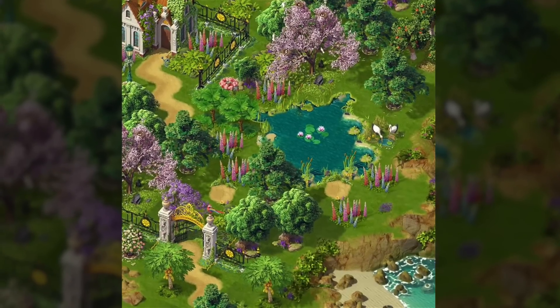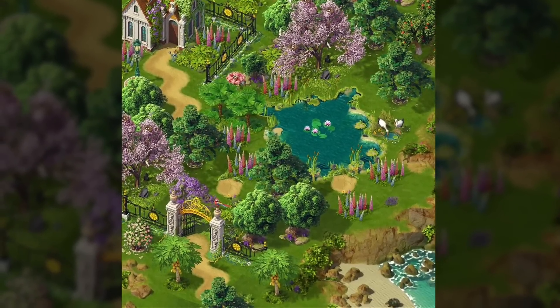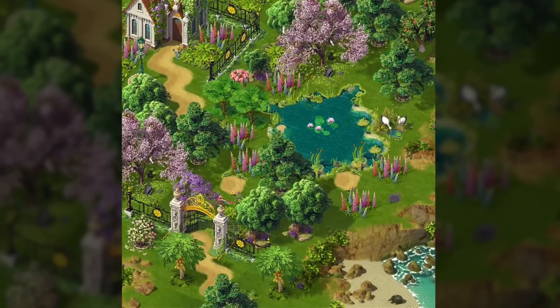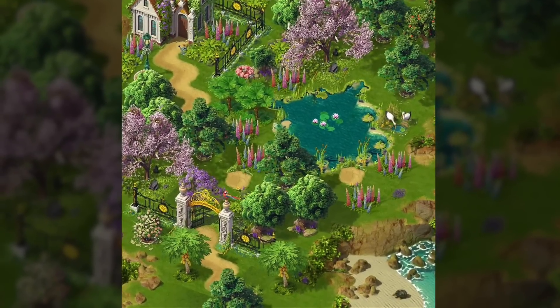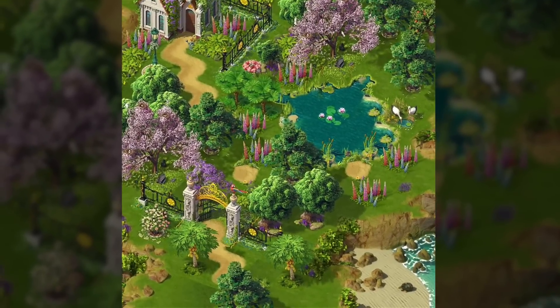When you look at the path you see that I do have them on my island but not very much. You only need a couple of tiles to create the illusion of a road, which will save you a lot of space.